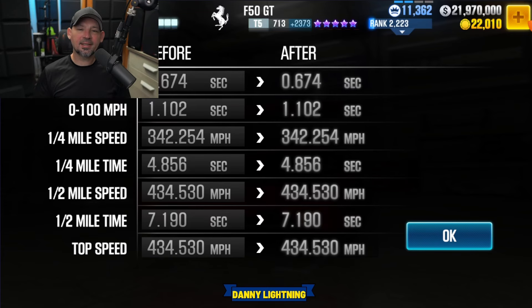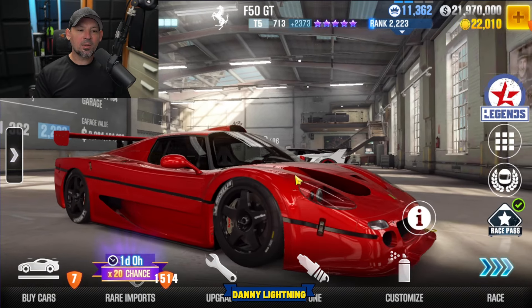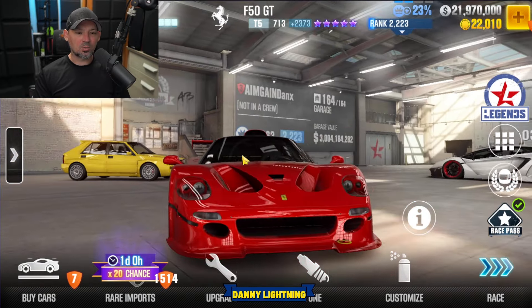This car has a 7.190 on the dyno, so it's going to be a pretty decently fast car. These cars could run faster once somebody figures out the fastest time and the best way to shift and tune it. The 0-to-60 time is 0.6, 0-to-100 is about 1.1, and it looks like it's going to do 430-some miles per hour. It is a purple star only car, meaning it's going to be a prize of some sort, so you will need to buy this car with real money or win it from some sort of event.